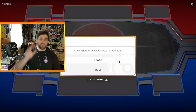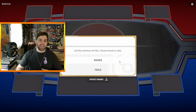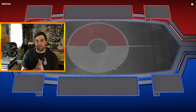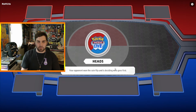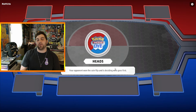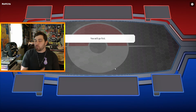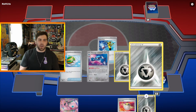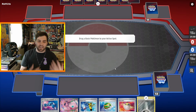Alright, here at that Dialga V-Star gameplay. At the coinflip, we're gonna pick Tails as I always do — if you've been watching my content you know I always pick Tails. Our opponent is gonna win the coinflip and decide who goes first. I personally think going Dialga you want to go first — you want to be able to evolve your Beldums into Metangs, Dialga V into V-Star, and things like that.